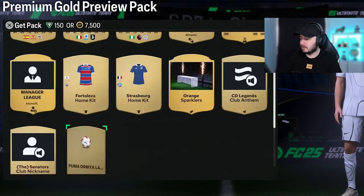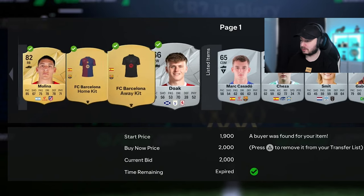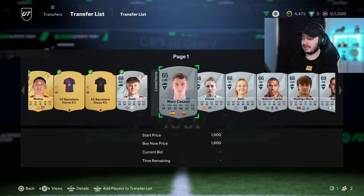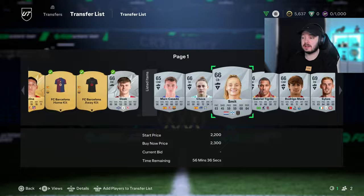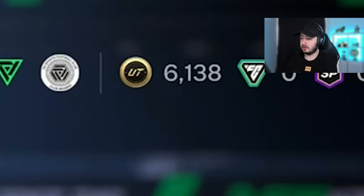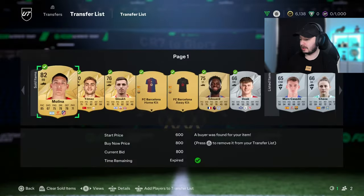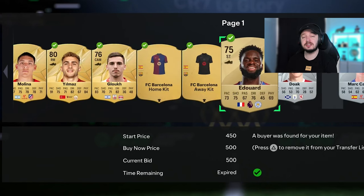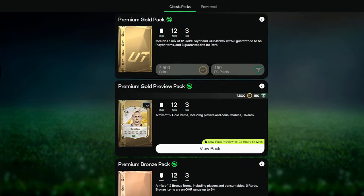Five minutes later — I've listed everything we had tradable. A few items have sold already: this guy sold for 400, 2,000 for the Barcelona kit, 1,000 for another one, and 800 for him. We listed a bunch of others as well, some for quite a bit because they could be part of some SBCs that people want to do. Some prices are up so we listed them and hopefully they'll sell. Something else sold already: Molina for 800, him for 650, him for 600, and him for 500. So we're slowly getting coins in.